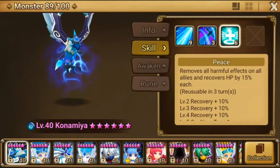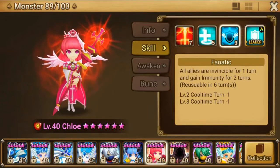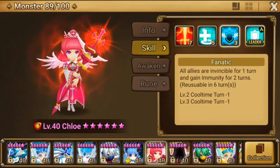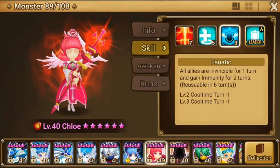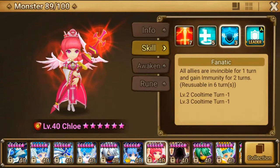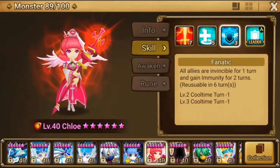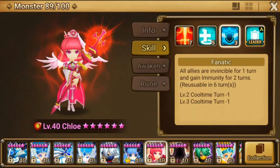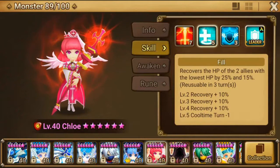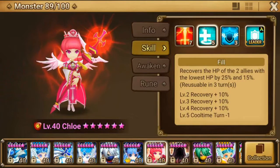Or how can I prevent DOTs from getting onto my monsters to begin with? The best two ways to do this are using a monster like Konamiya who removes all harmful effects, or using a monster like Chloe. Her third skill, 'Infamous Fanatic,' makes all allies invincible for one turn and grants immunity for two turns. Immunity prevents harmful effects from getting onto your monsters. That is why Chloe is really good for Dragon's B10 and other B10 dungeons — she protects your team with invincibility and gives immunity, really helping out with preventing DOTs from happening in the first place. And she has a heal that heals two allies — not for a ton, but for enough.